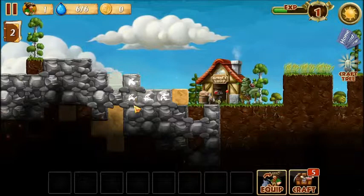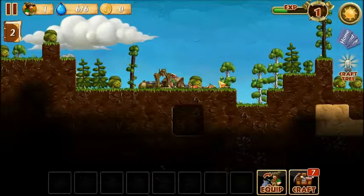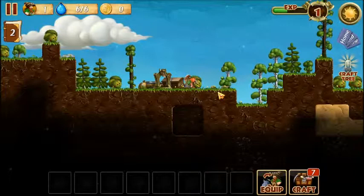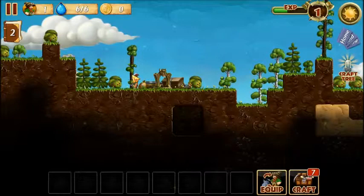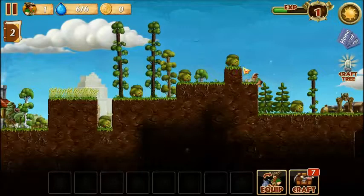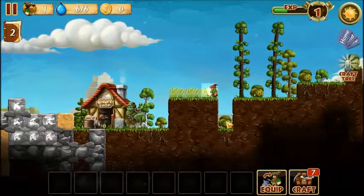A nifty thing about your dwarves is they can actually climb up straight ledges, so you don't have to worry. While ladders are quicker, they're not essential. When you cut down trees you also get apples, which is a good food source, but you can't rely on it - you really do need to start harvesting these berries. We spawned near some wheat, but that's not ready for collecting yet, so we'll leave that be for now.